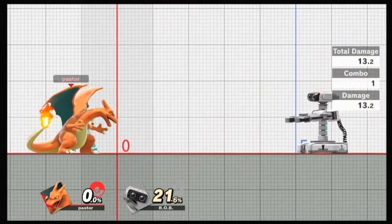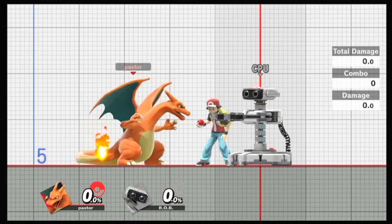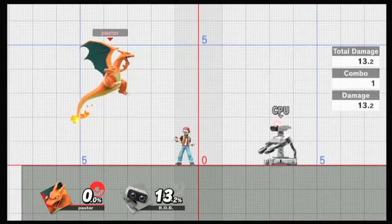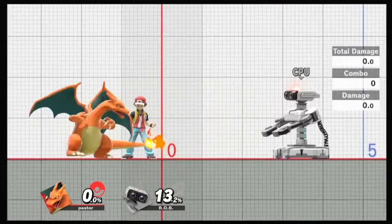Forward tilt - there's a weak hit and there's also a strong hit. One can technically combo into the other. The hard hit will kind of lock people up in the shield. However, it doesn't mean that it's safe on shield necessarily. The very tip of it is pretty good, but I would pretty much back off and look for what they're going to do afterwards. I wouldn't keep doing a forward tilt in the same spot.